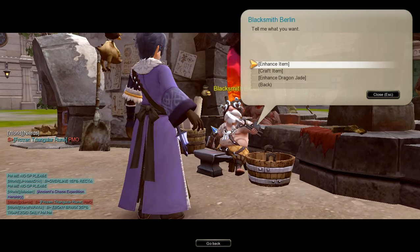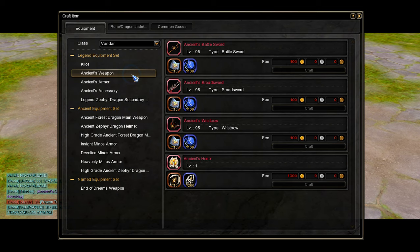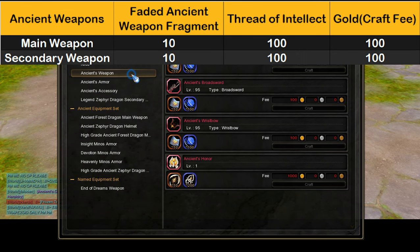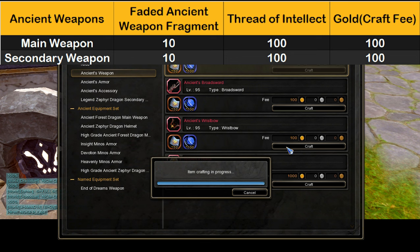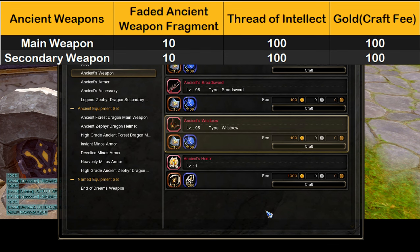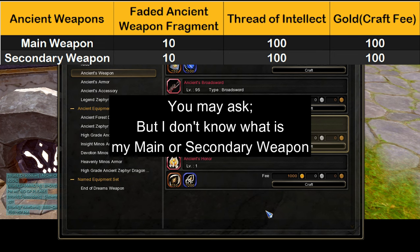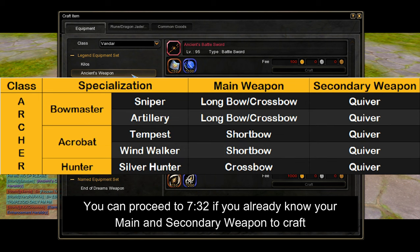Now that we're done discussing ancient armors, let's focus on tier 1 ancient weapons. The crafting page for tier 1 ancient weapons is just right on top of the crafting page for ancient armors. Crafting main and secondary ancient weapons requires a total of 20 faded ancient weapon fragments, 200 thread of intellect, and a total of 200 gold for the crafting fee. Here is the table info for all class specializations' main and secondary weapons; feel free to pause the video to find your specific class specialization.